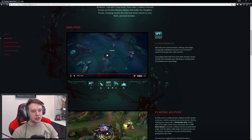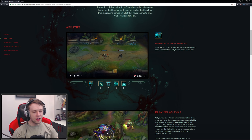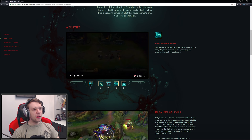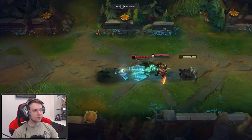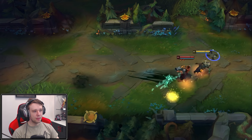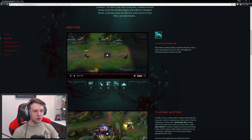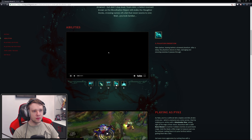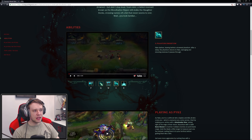He has stealth just like a regular ability, which is pretty sweet, and he gets increased movement speed. That actually synergizes with his passive because when he's unseen by enemy champions you can take damage, then activate the W again to simply regain a lot of that HP. His E - Phantom Undertow - Pyke dashes leaving behind a drowned phantom; after a delay the phantom returns to Pyke, damaging and stunning enemies it passes through. Holy shit, that seems broken. Maybe you use E and then W for the increased movement speed to place yourself better and make sure it lands.